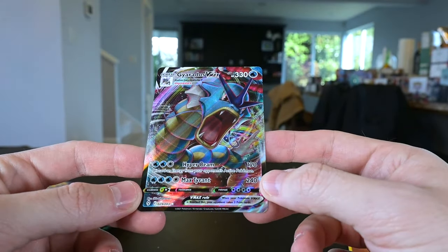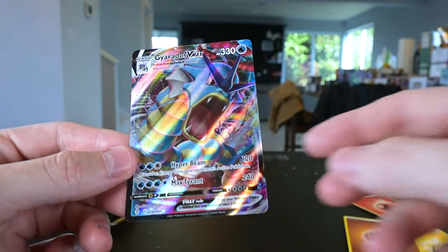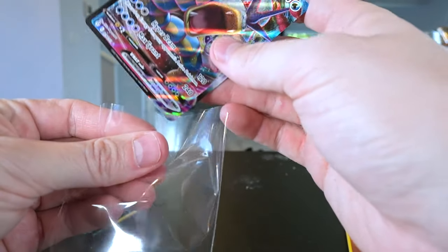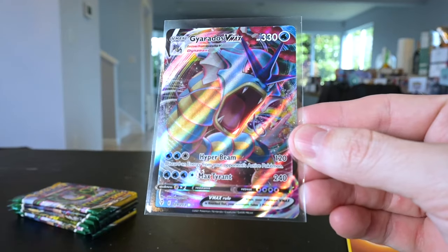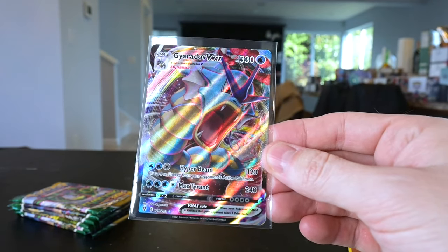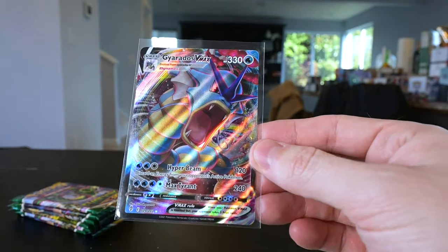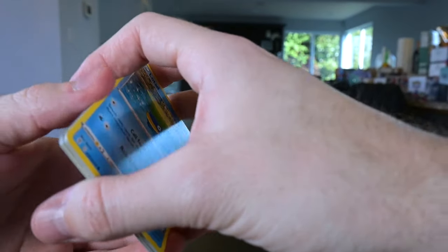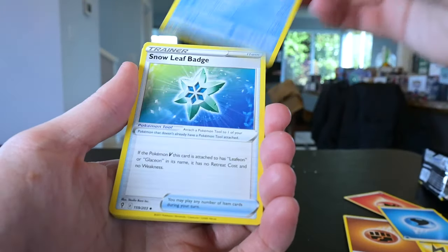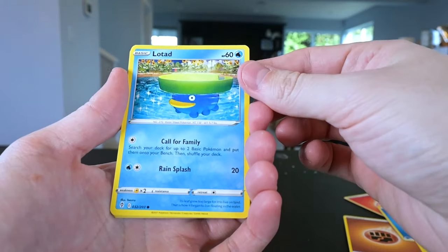Oh baby — I'm sure it's not worth that much, but this is still a full art and we take these. It looks awesome — Gyarados is one of my favorite Pokémon ever, so yeah, we definitely take this. We're happy about it. Getting anything from Evolving Cries is difficult. Let's sleeve you up baby. I did not expect to pull this guy — I didn't even know he was in the set. He's only number 29 out of 203 so he's not secret or anything, but still it's a full art. It'll go perfect in one of the vitamin tins — I always put a four to five dollar card in there, nothing but value.